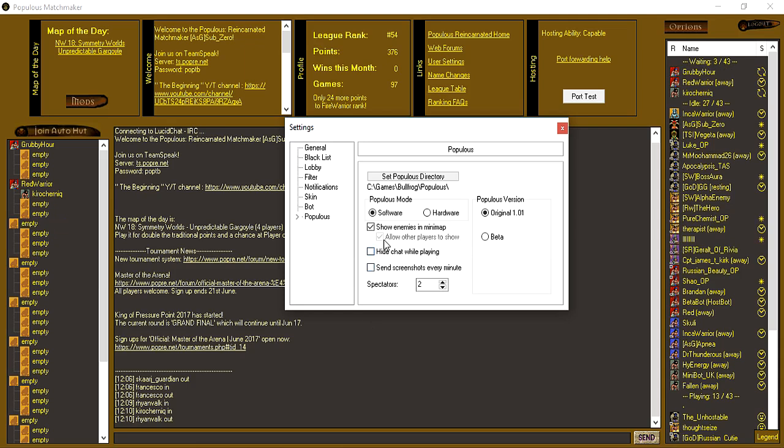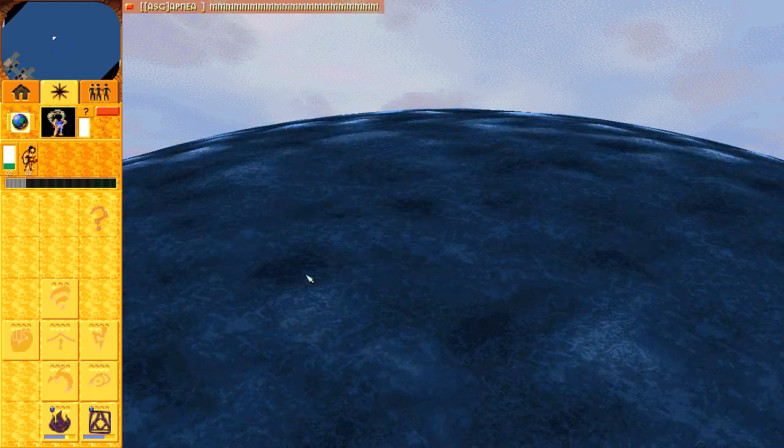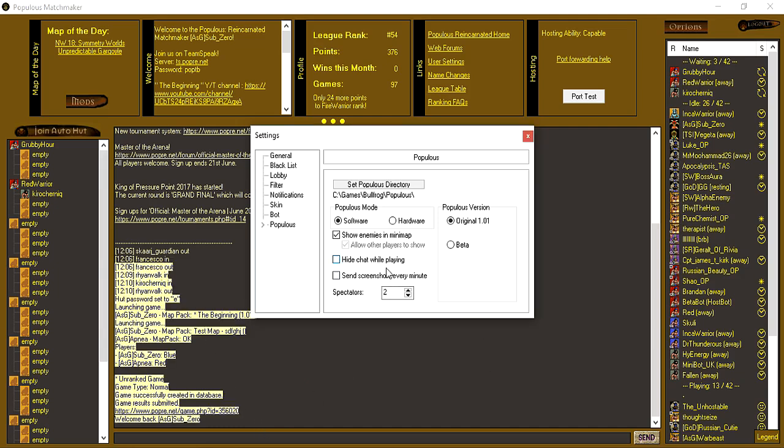Hide chat while playing — I checked this out and it appears to hide the matchmaker chat rather than the in-game chat, so you might want to keep that off so you know what happened while you were in game. You can send screenshots every minute if you want, saved to your Populous directory — interesting but I don't use it as I record videos anyway. Spectators: you can choose how many people are allowed to spectate while you're in game. The maximum is 20; I've got mine on 2 by default.